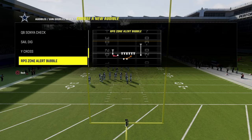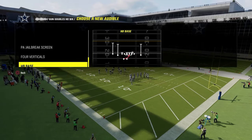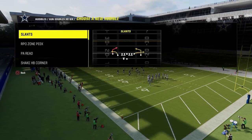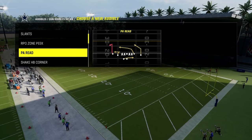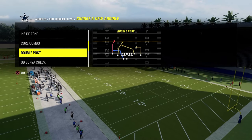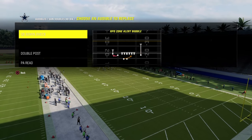As far as the other audibles I like to utilize, I really just like to utilize this QB Sonya check play. I don't really like four verticals out of this. PA Reid shake halfback corner is going to be our base play - we'll talk about that in a minute. And I like double post - I think double post is solid. You could put sail dig in here.